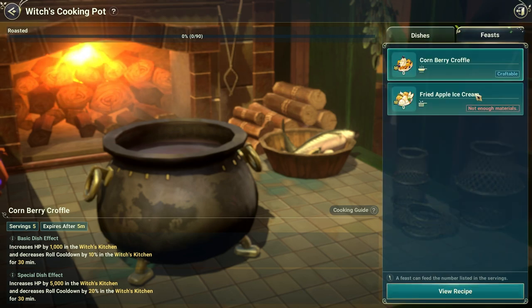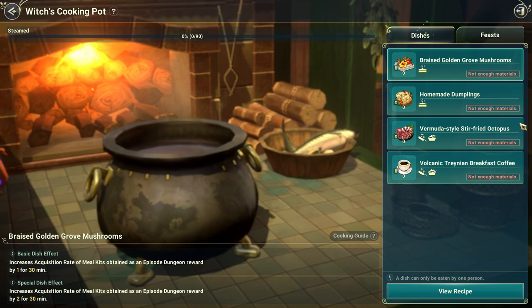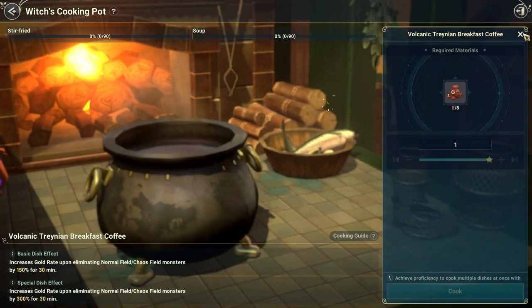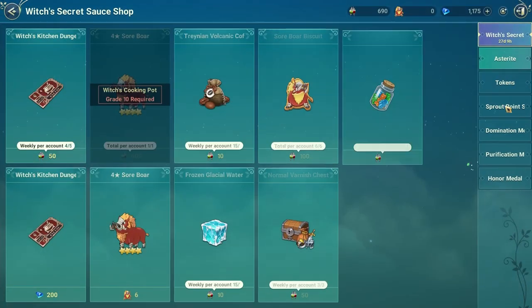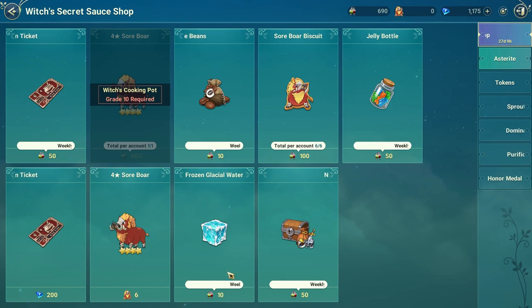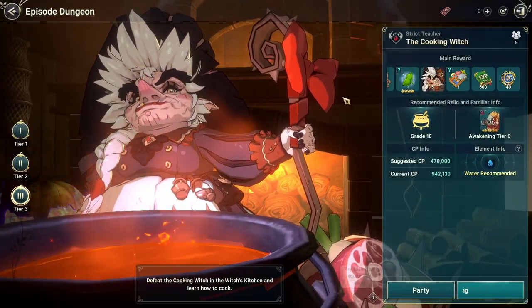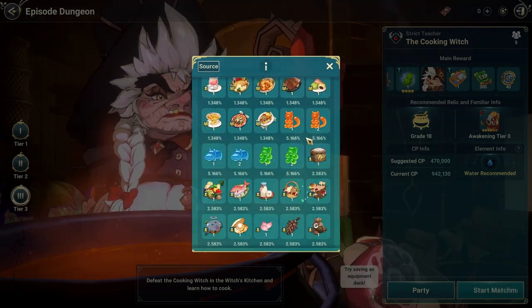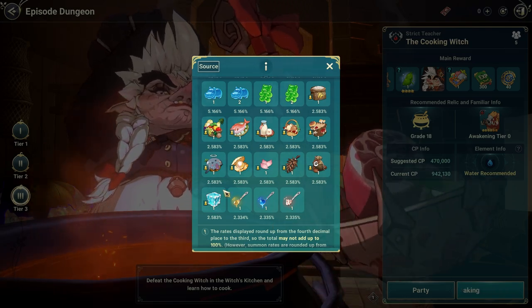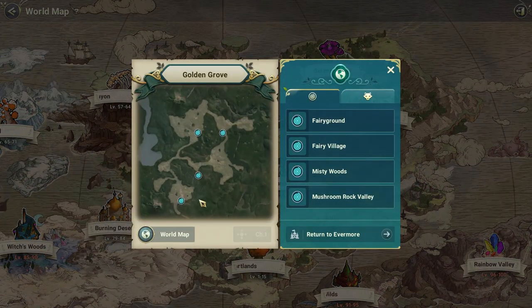I think six exclusive ingredients in total, including frozen grasshop water. You buy some of these in the event shop. Another way to get them is if you get the item that drops from the witch cooking — witch milk — so you can get pre-made food and some ingredients that way, but don't count on that. The fresh golden glove flower petals you gather in the open world.